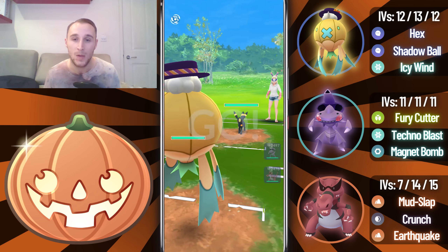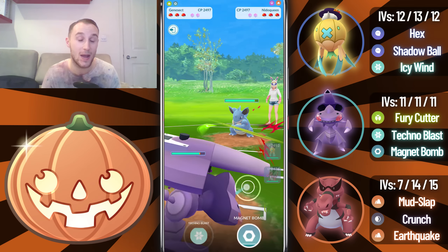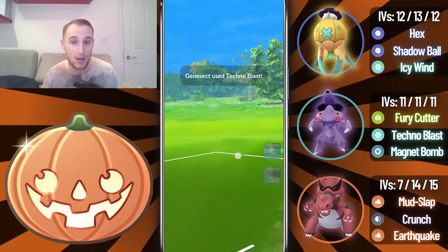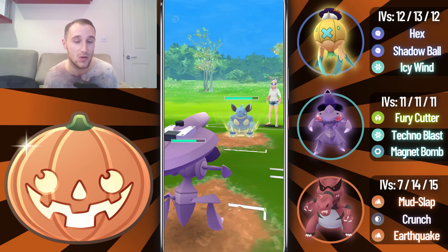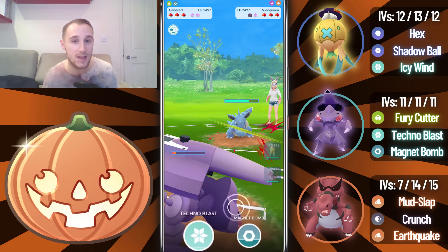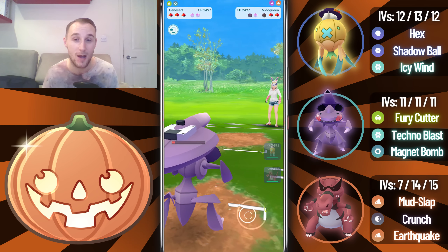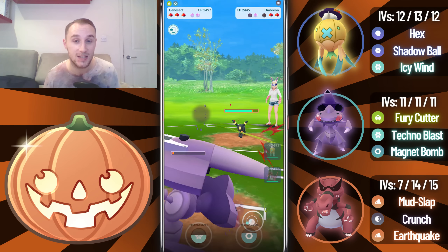Into the next game, we lead into an Umbreon — very bad for Drifblim — so we swap straight away. My opponent comes in with a Nidoqueen, which is not an answer to the Chill Drive Genesect. They obviously wanted to keep it away from Drifblim, but we're still going to win this matchup. We take them out with Technoblast. We've gained switch advantage and shield advantage with the Genesect. Unfortunately we can't quite get to the next Charge move, but we're still in a very good position.